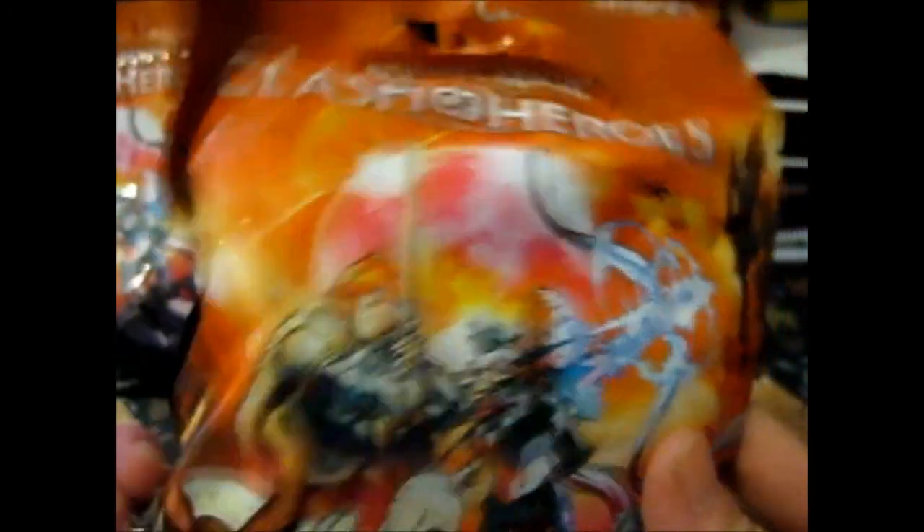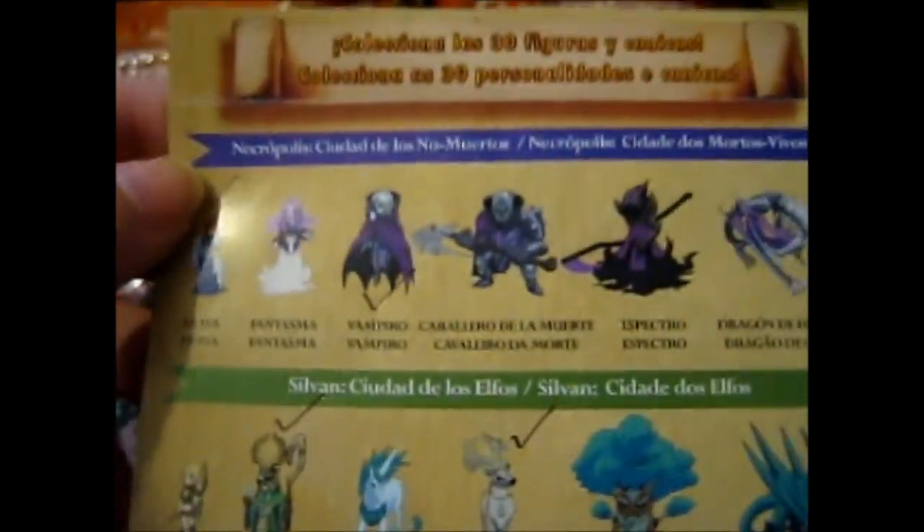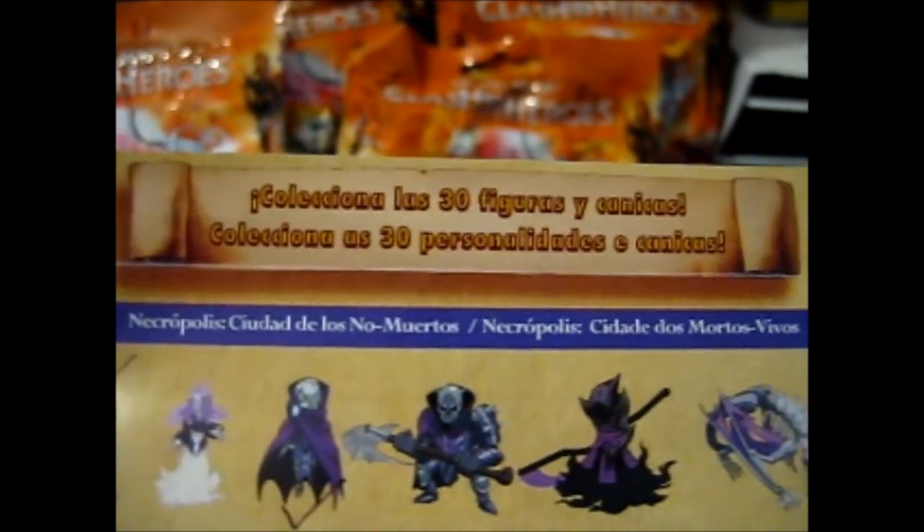As you can see, that's the cover, that's the back. Obviously it does not show all of it, but all of them are right here and there are 30 to collect. I'm counting and guessing because I think it's Spanish or something — no idea, I can't read it. Each pack comes with a marble thing, a card, and a figure.